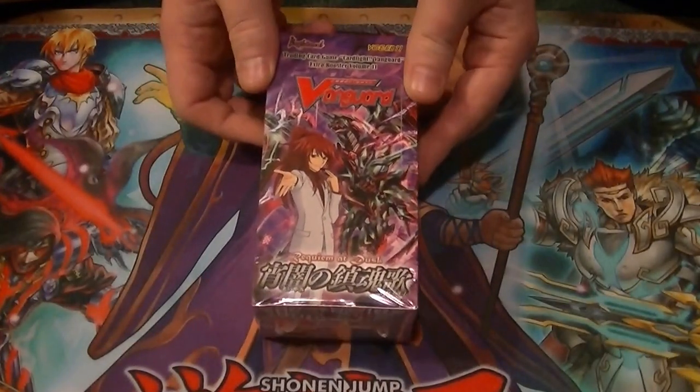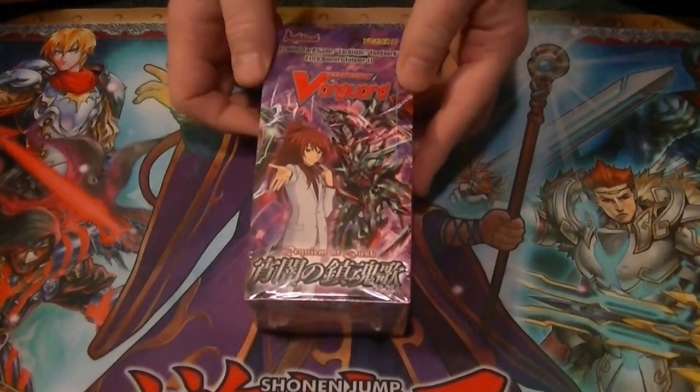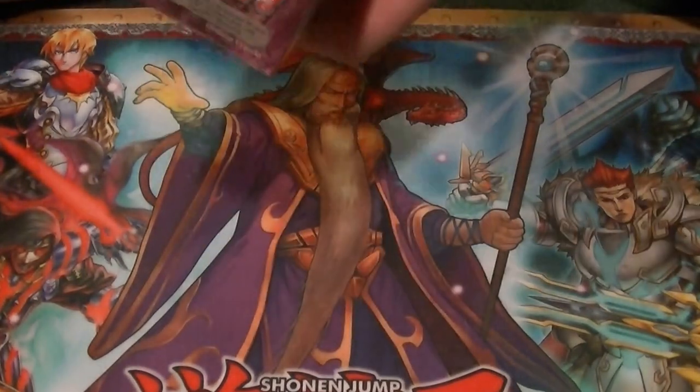Hello Vanguardians, this is Supreme Dragon of Hidden Dragon, coming at you with box number 4 of Requiem at Dusk, Vanguard Extra Booster number 11.